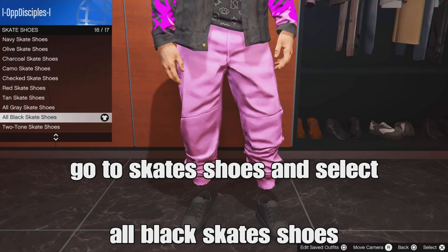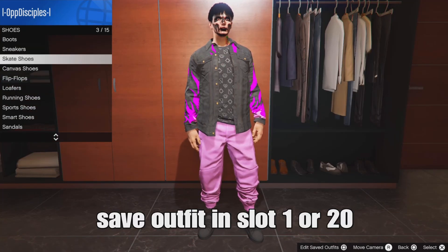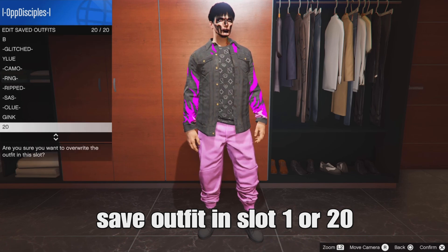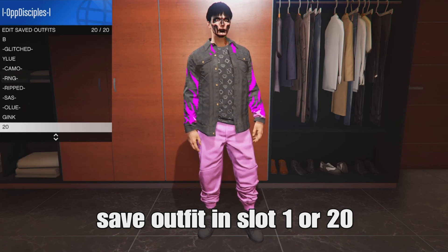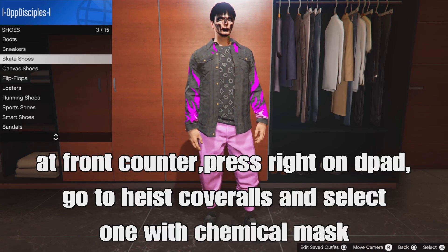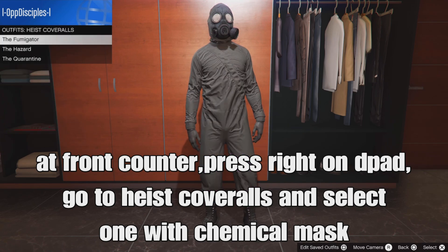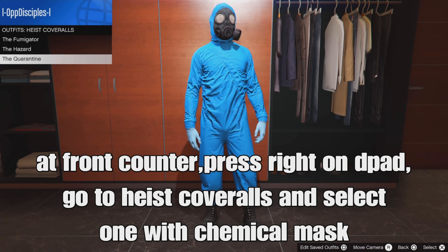Once you've got that selected, save your outfit in slot 1 or slot 20. Back out, go to the front counter at the corner store, press around on the d-pad, go down to High Square Rose outfits, and select one with the comic mask — select one.